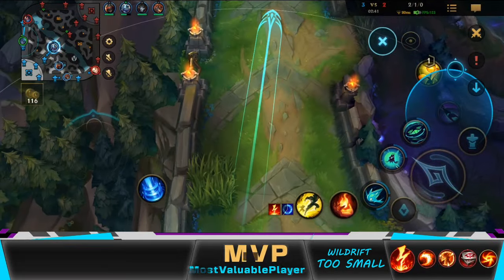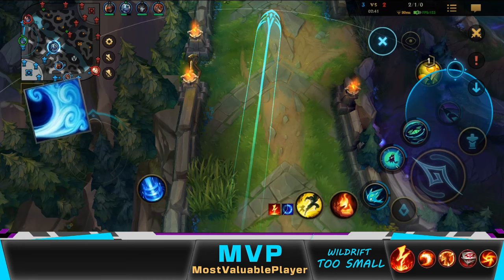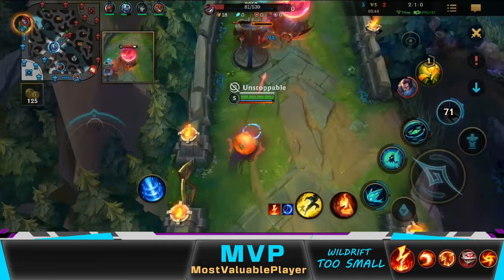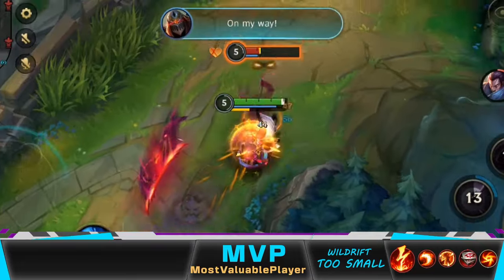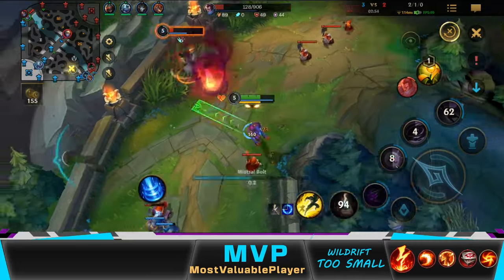I like to throw the ultimate into Yasuo's face even though he has wind wall, which means he can block it if he reacts in time — but that's fine, because if he doesn't, that's another kill for me. After dashing to the target, you should wait for him to use anything that can dodge or block your combo, things like Stasis, Zed Ultimate, or in this case, Yasuo's wind wall.